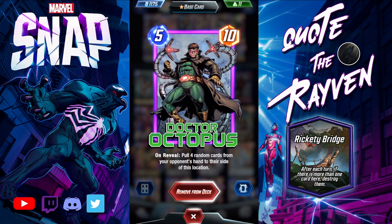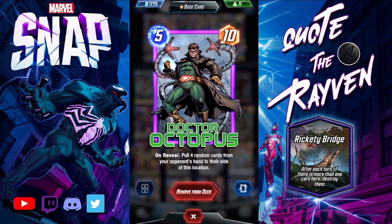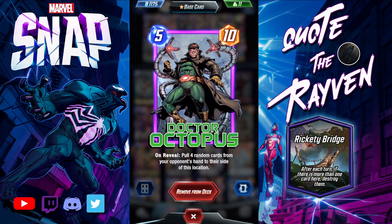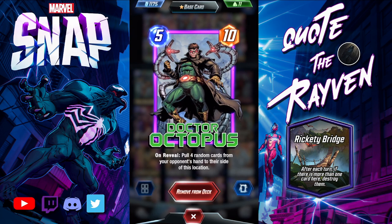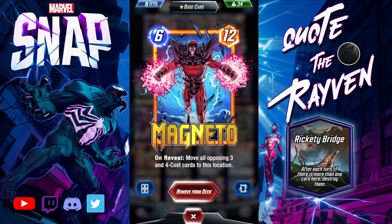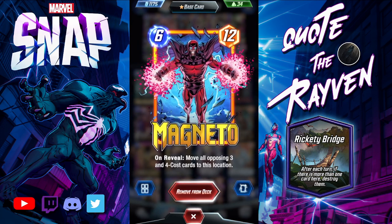Want to see a grown man cry? Drop Dr. Octopus on the Rickety Bridge — he'll throw four cards into that location and destroy them all. You have to worry about if they have a combo brewing; like if they drop White Tiger and Odin you'll still get those White Tigers over, but it causes retreats. Magneto is the same — you can take all three- and four-cost cards and throw them to the bridge, destroying them all.